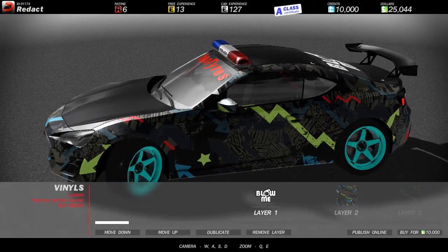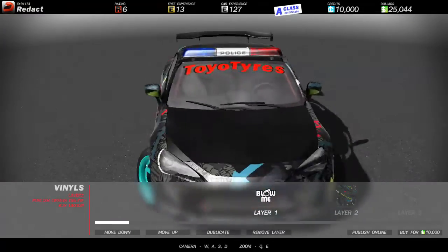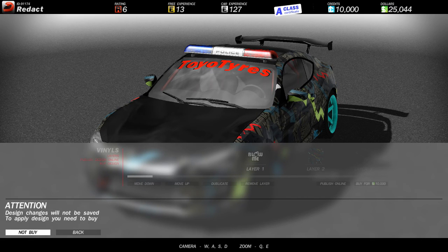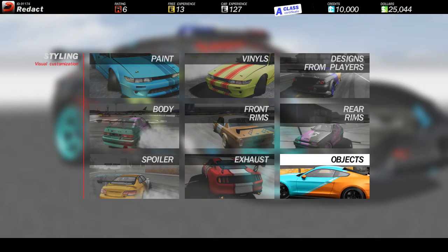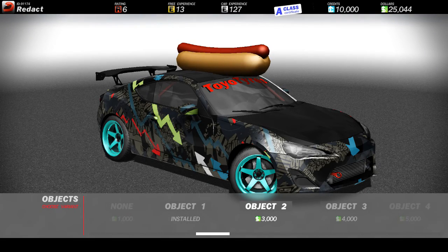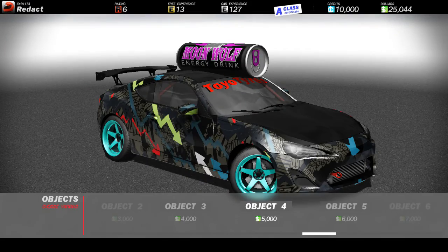You might be wondering like, dude what's up with the police sirens on top? That's something I added — I thought it looked damn cool. You can actually add objects. If you go here to objects, look at this — object 2, there's a hot dog on top of this car! Like, what the heck is going on here? There's a taxi sign. I really need to fix that though because it doesn't blend pretty well.